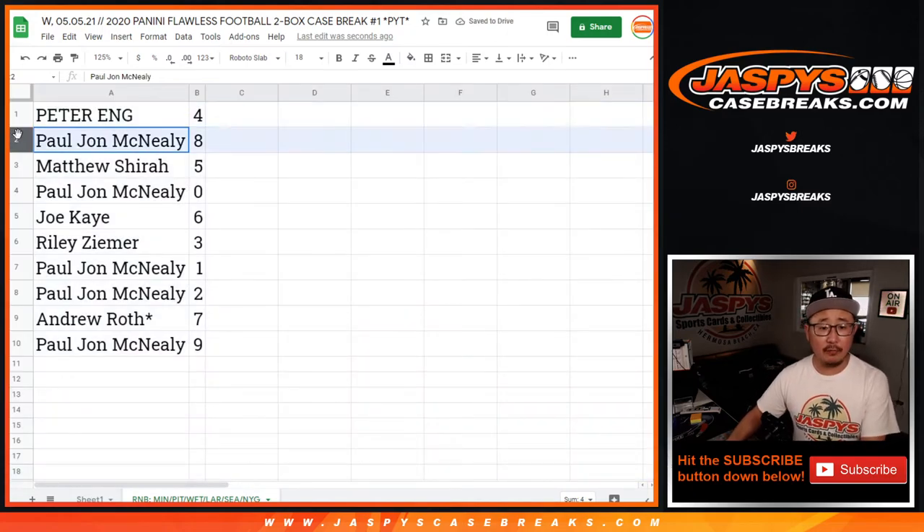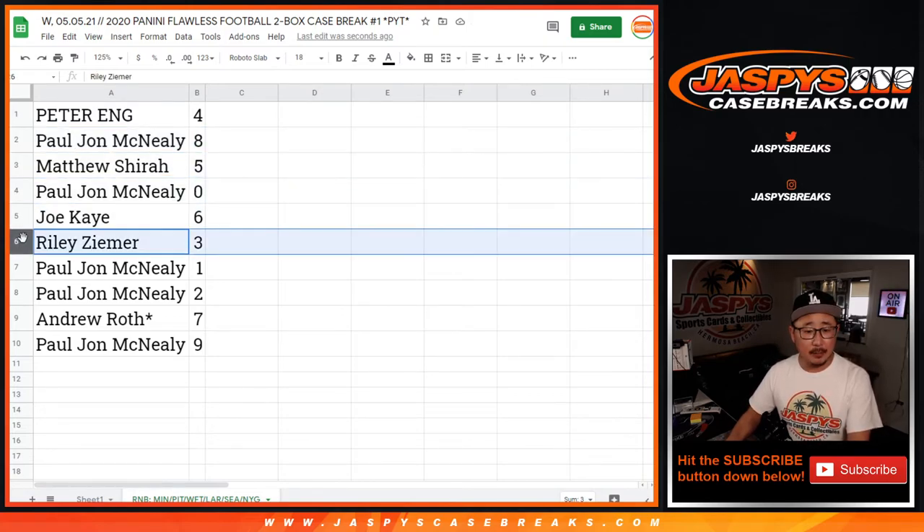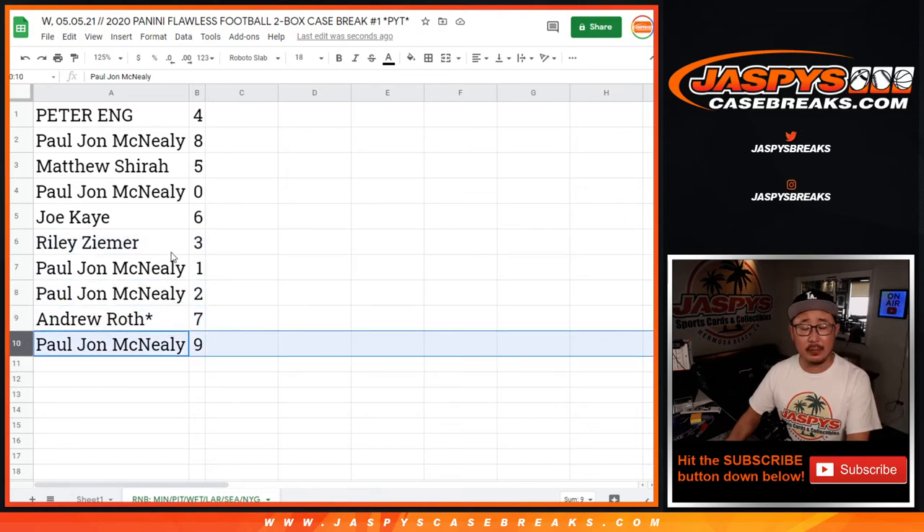Peter with four, PJ with eight, Matthew with five, PJ with zero, Joe with six, Riley with three, PJ with one and two, Andrew with seven, and PJ with nine.